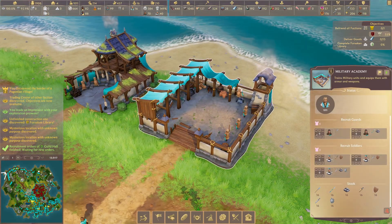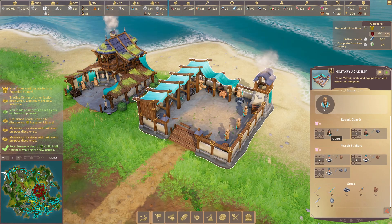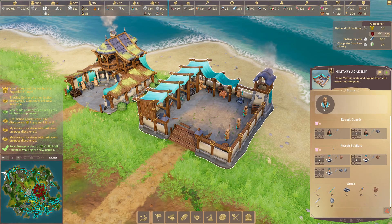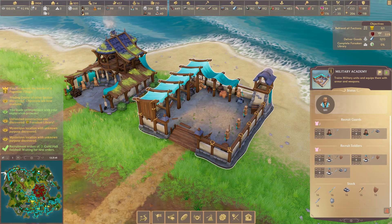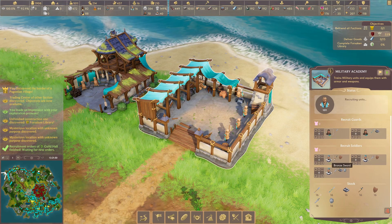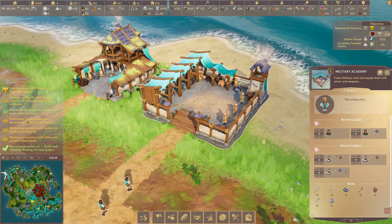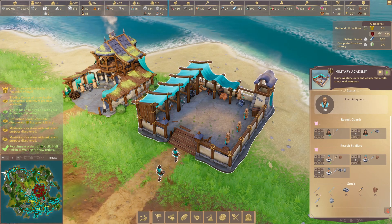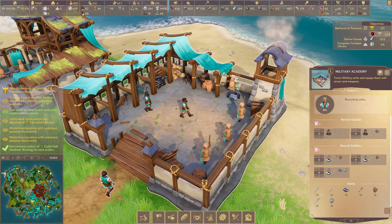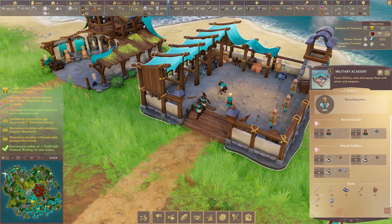Moving to troops — the military academy lets you produce guards, veteran guards, and soldiers. Guards are your basic units that go into guard towers and protect against bandits; veterans are sturdier with iron lances and chain mail. When you build a new watchtower, it shows you how many people you're missing, making it easy to order exactly what you need. Be careful not to overspend on guards — too many means you're using up weapons unnecessarily when those people could be working elsewhere.